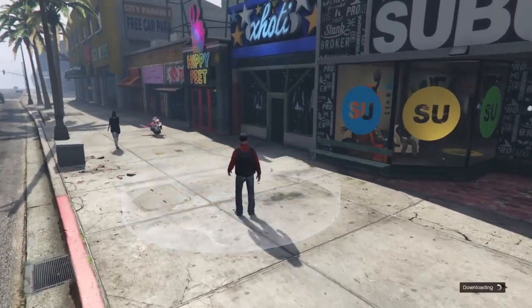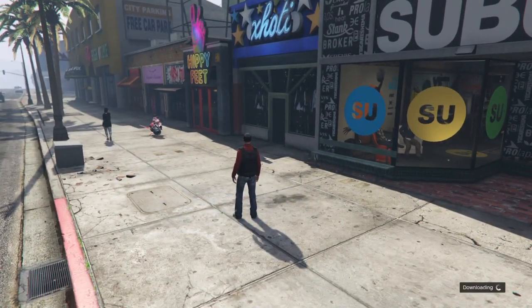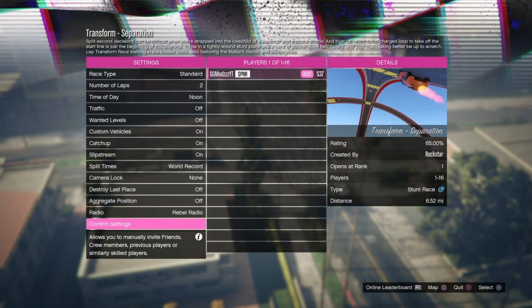Go over to the blue circle, stand inside it, and press right on the d-pad to enter it. You should see 'downloading' in the bottom right and you will go into the mission.